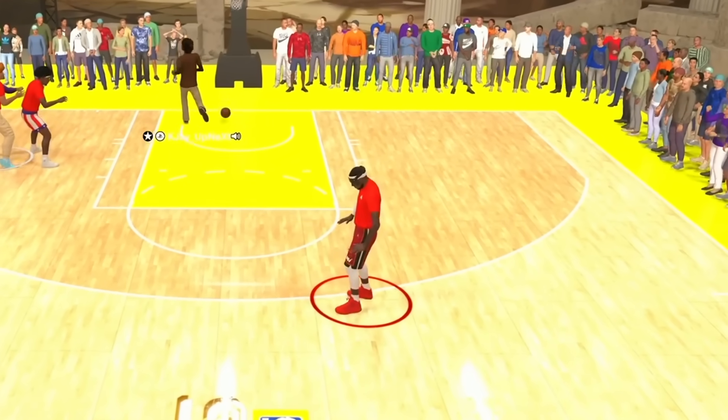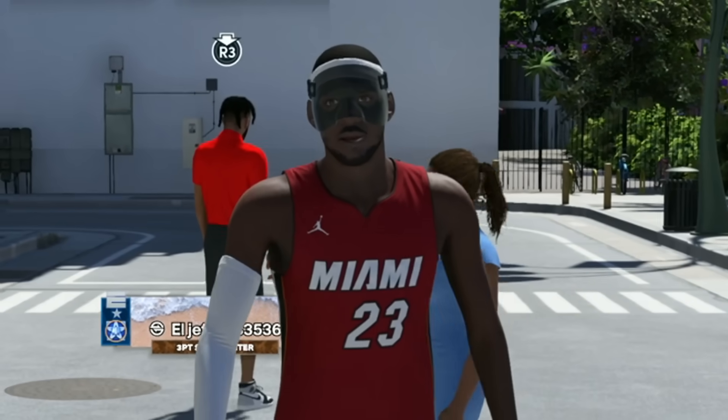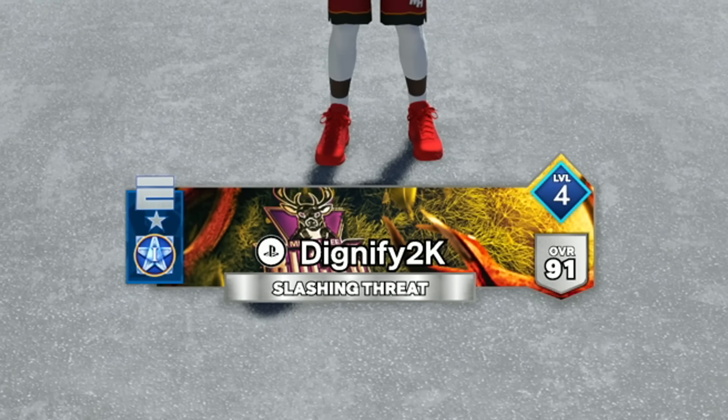Whether it be contact dunks, shooting the three-pointer, playing defense, or even hitting tough post fadeaways, my brand new LeBron James build is one of a kind on NBA 2K24. I've been looking for a catfish build since the game came out, and I think we finally found it with a slashing threat.